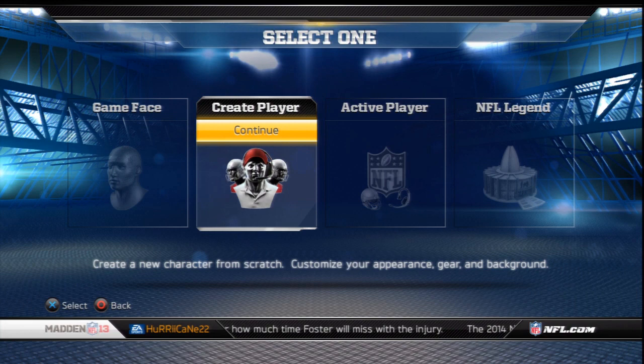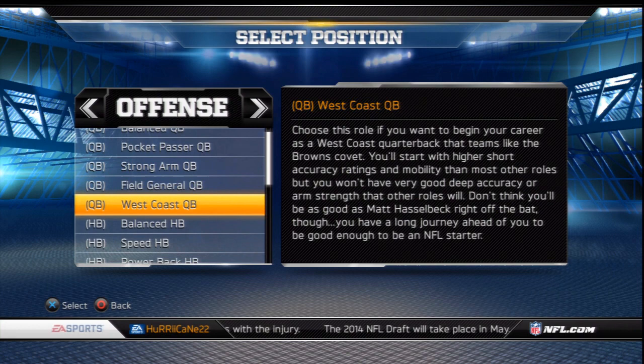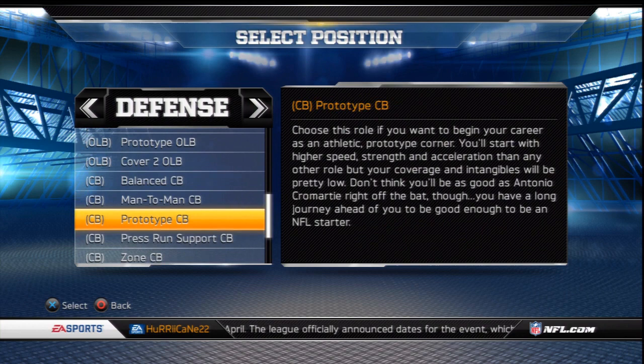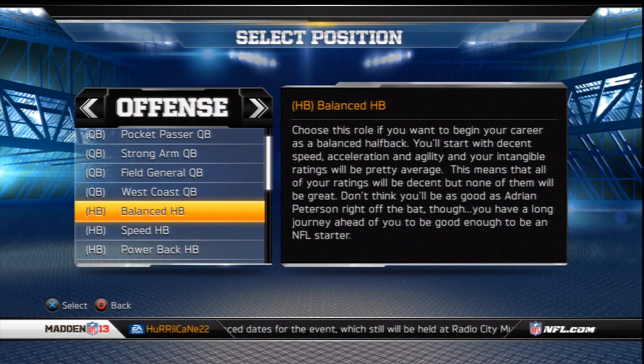I think when they combined Superstar Mode and Franchise they made a much better version of Superstar Mode basically within Connected Careers. You can choose your template as a player, but what this video is all about is the process by which your player is truly created. There's so much more room for improvement, and perhaps you could have two options and keep the simple system around, but I want a more detailed system with some more depth.